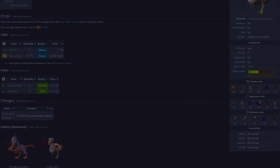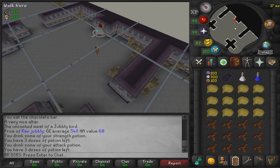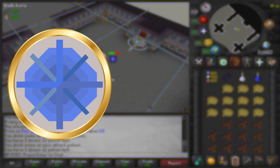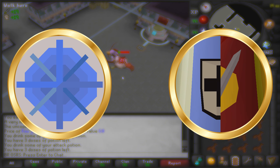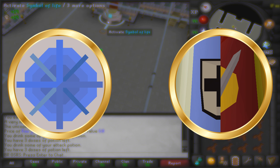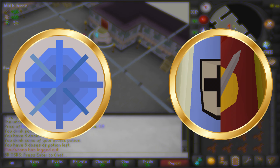The only requirements you need to do this method are the following: first and foremost, you'll need to have completed the Tower of Life quest, as this will give you access to the Tower of Life basement. Secondly, I would recommend having at least level 70s in your combat stats to kill jubsters effectively. You could probably kill these with lower combat levels, but you might need to bring a bit of food.